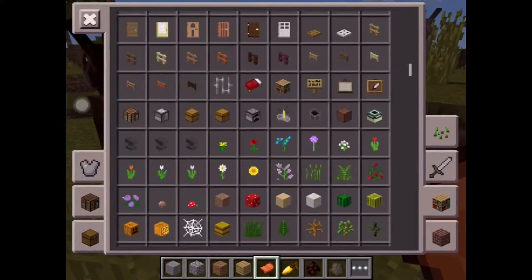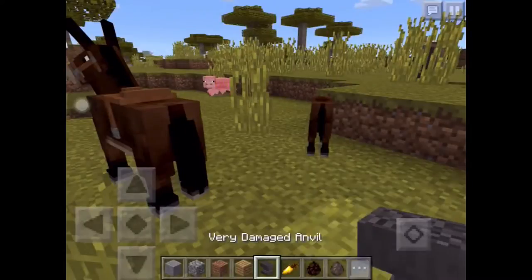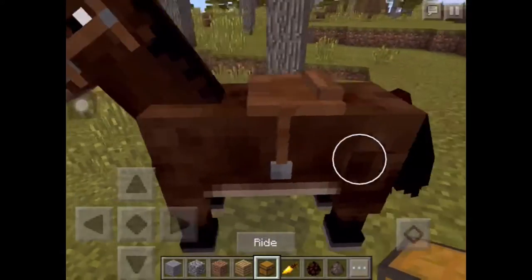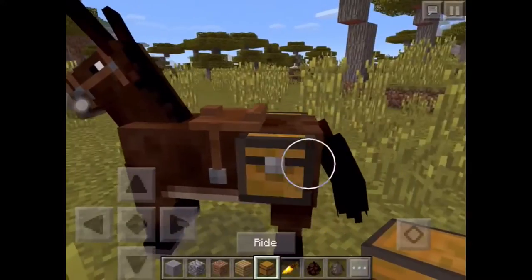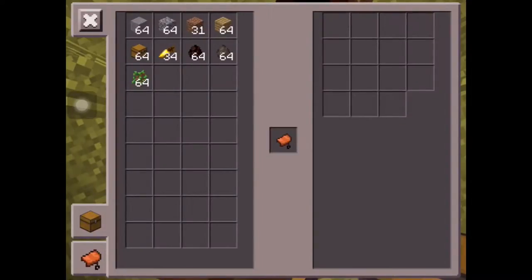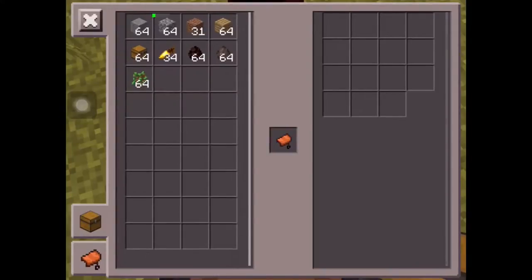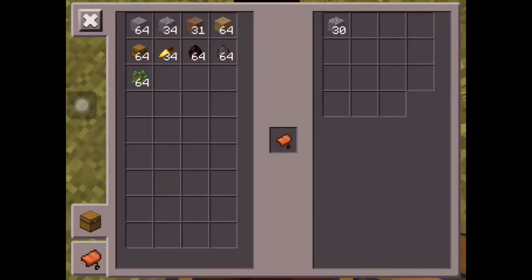So when you get a chest, you have to press on the back leg over here where I'm putting the circle, and then when you press it you will have the chest. You can ride it, and when you open the chest you have more space to put something like cobblestone, and when you need it you can just open and get the stuff that you need.